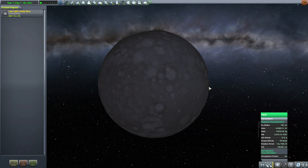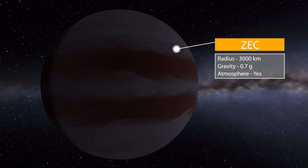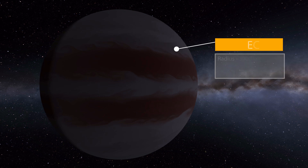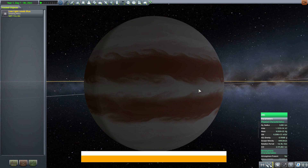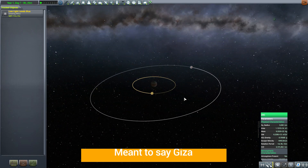After that we have another gas giant, Zek, which is very Jupiter-esque — 3,000 kilometers in radius with a gravity of 0.7 g's and of course an atmosphere, so again not one you really want to visit. But it is a beautiful world. I really like this gas giant a lot — it just has a lot more color than the previous one, Giza. Zek is pretty nice and has some lovely moons to explore.